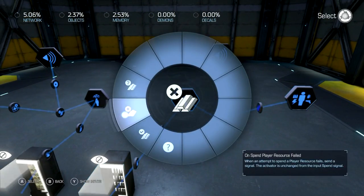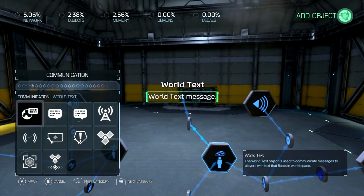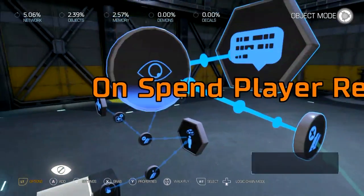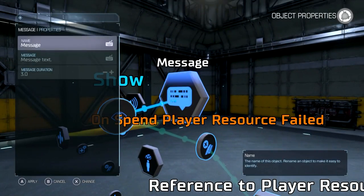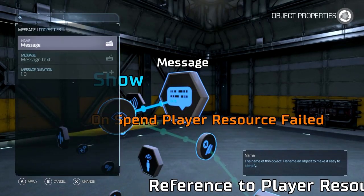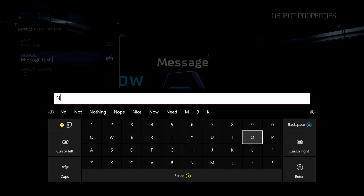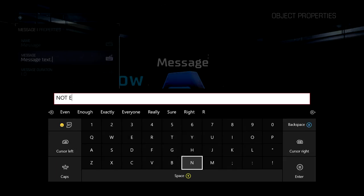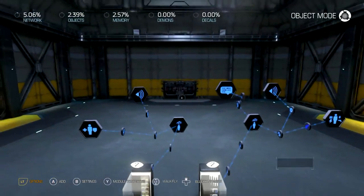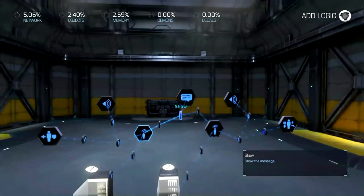On 'spend resource failed', display a message on the screen. We'll set the delay to about one second, because that's the delay on these things. We'll do the same with the other one — that's both of those done.